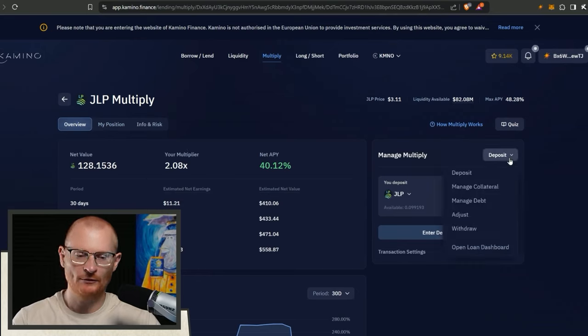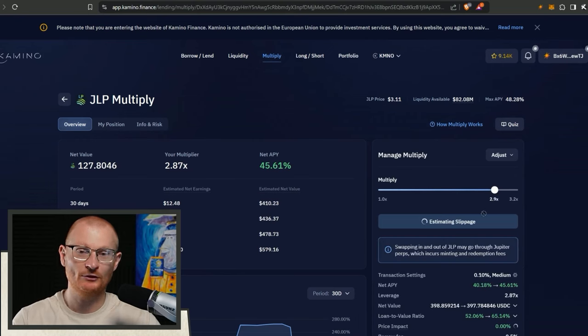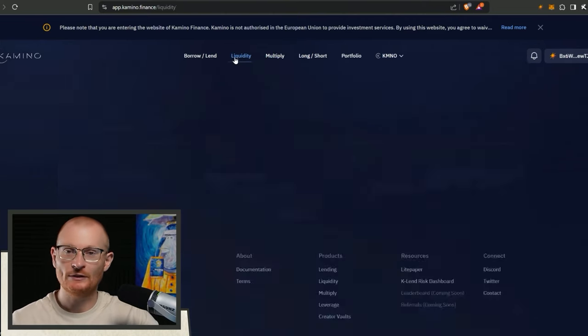If we want to go a little bit more degenerate we could pump it up like this - this would still be pretty safe, maybe we go to 2.5x. No, I don't want to teach you bad leverage habits. Let's stick with how it is at 2x. Now let's jump into liquidity.